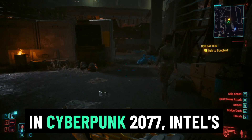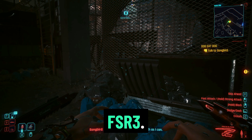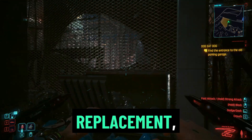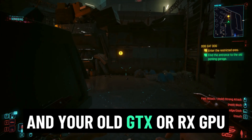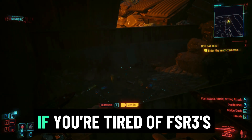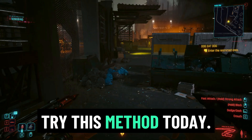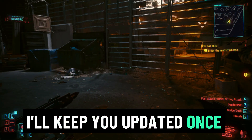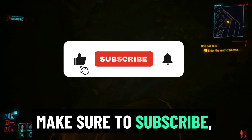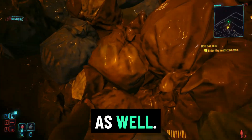In Cyberpunk 2077, Intel's XeSS frame generation already feels superior to FSR 3 — no hacks, no complicated modding, just a simple file replacement, and your old GTX or RX GPU can now experience smoother frame gen. If you're tired of FSR 3's latency issues and want a real upgrade in smoothness, try this method today. I'll keep you updated once full XeSS frame gen mods are released for more games. Make sure to subscribe, drop a like, and let me know in the comments if you want a detailed tutorial for other games as well.